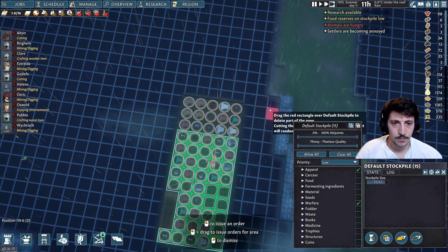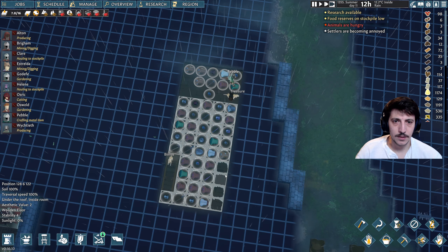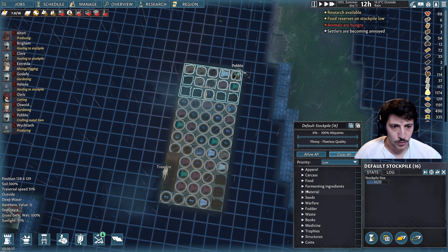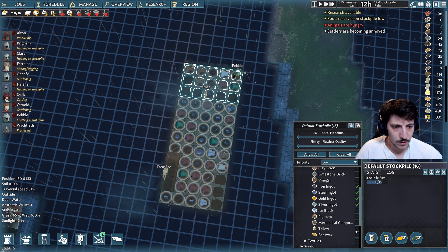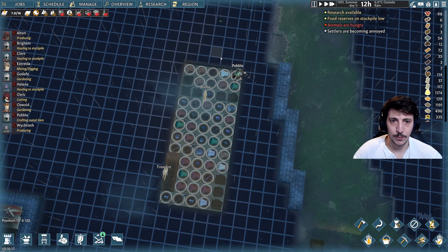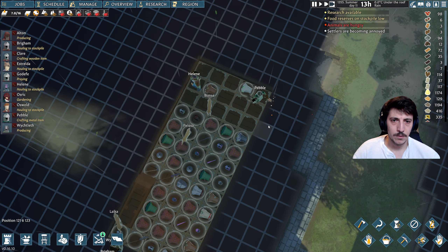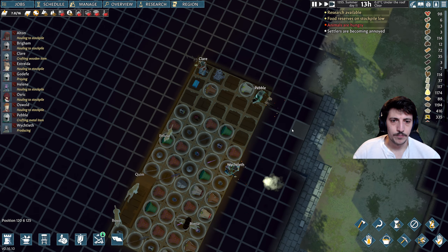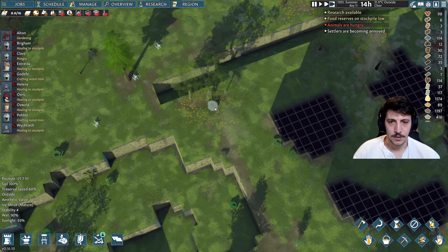And then now I'd like to start shrinking this zone here. Move all that stuff over here. And then here — default pile. I want to clear all and I want to put materials: manufactured items like the iron ingots, the steel, the gold — mechanical components. This should all be very high priority down here. Now you just come down here and put it in. Perfect. Awesome.